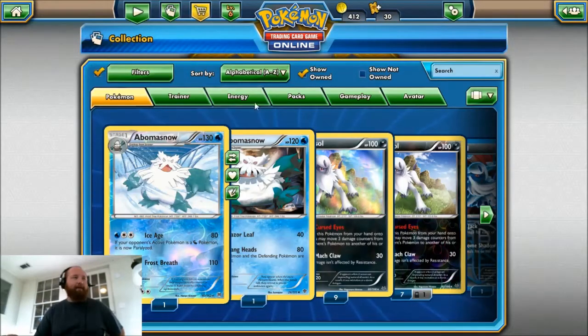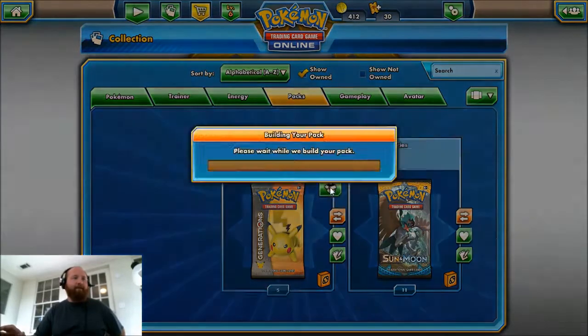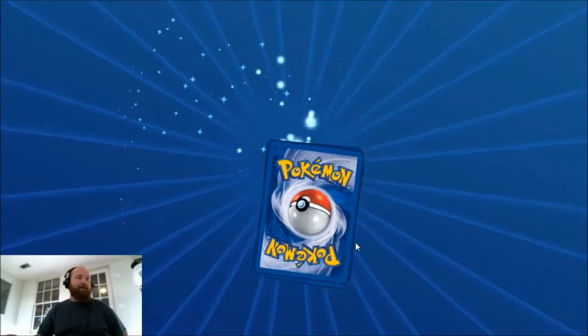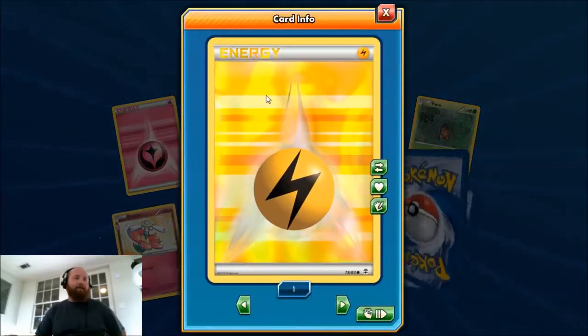Let's get to it. Okay, let's go to our packs — Generations. I'm going to keep tracking this stuff in Excel, so if you see me doing some weird stuff, I'm probably typing. Pack number one — oh, that's sweet!